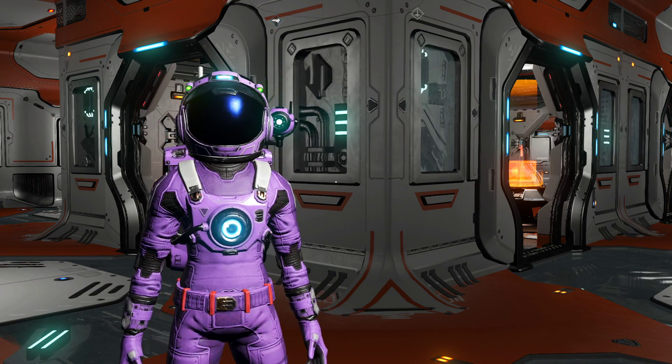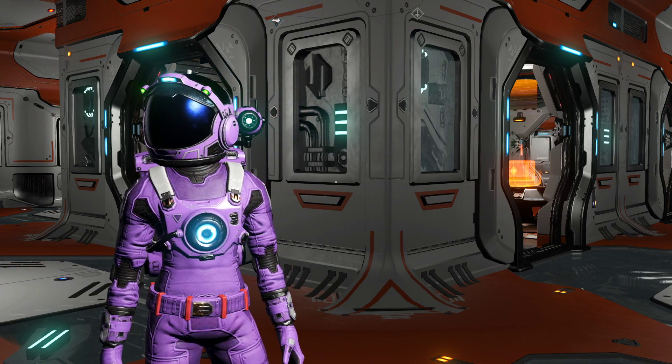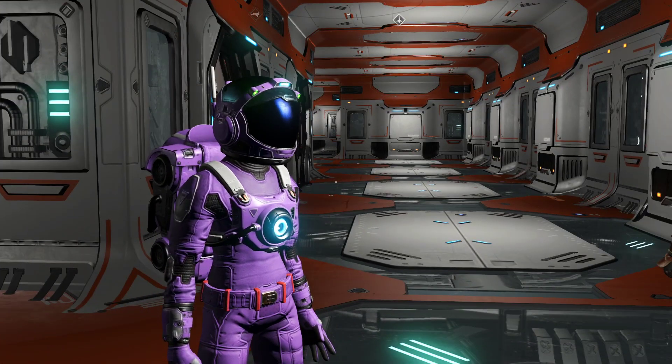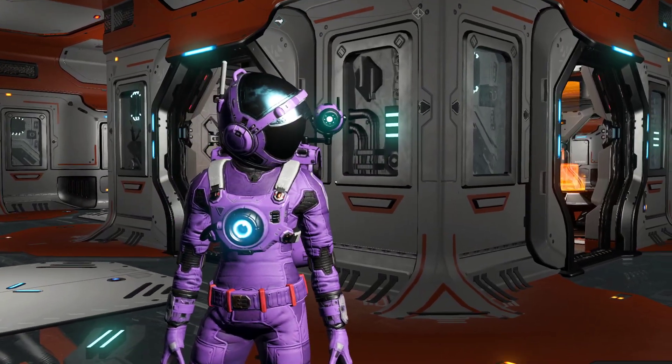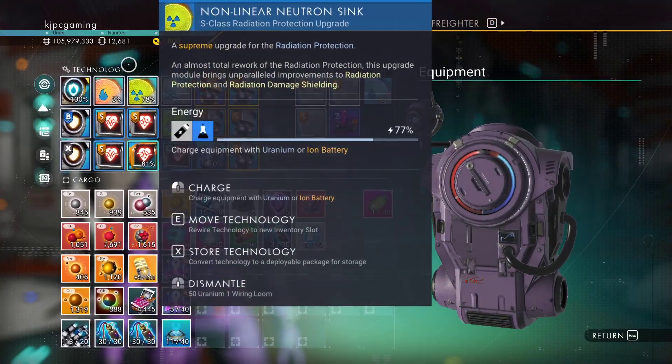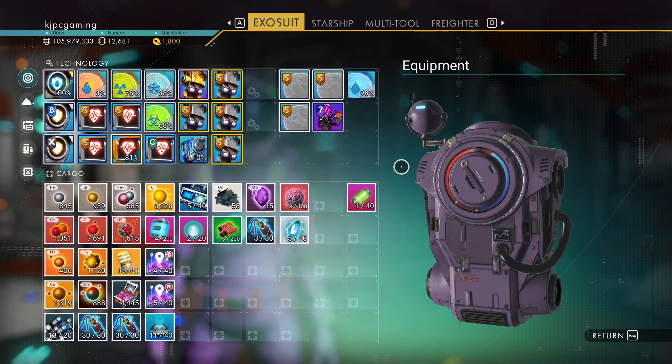Hello everyone, this is KJ. Welcome back to No Man's Sky Fractal. We're playing normal-ish. It's been a little while. Today we are going to get the Utopia Speeder. Just before I started, I checked to make sure that we have enough nanites.